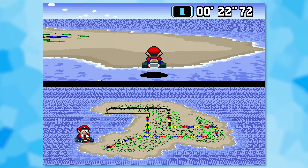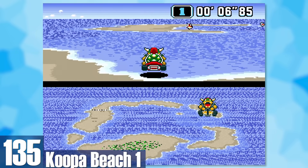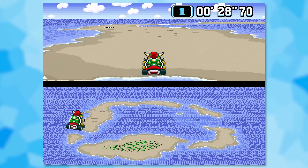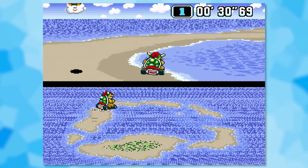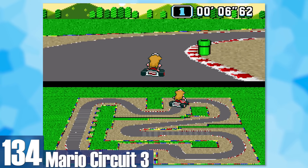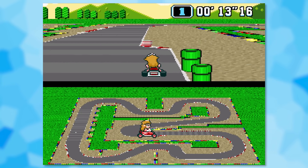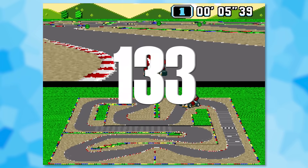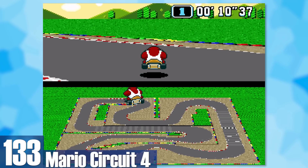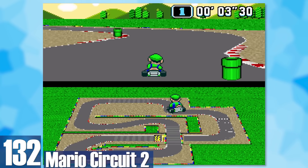135: Koopa Beach 1. Virtually the same thing as Beach 2 but the level is more varied — there's some jump ramps and a split path. 134: Mario Circuit 3. There's a lot of Mario Circuit tracks without many differences; this one has a tricky turn about halfway through and some pipes and a booster. 133: Mario Circuit 4. It's like Circuit 3 but with much better flow — lots of tight turns abound and it's generally more fun to drive through.